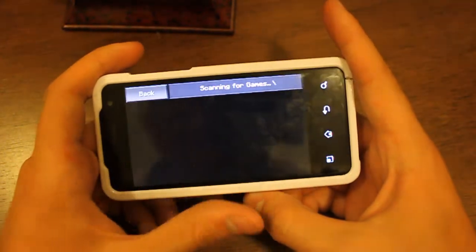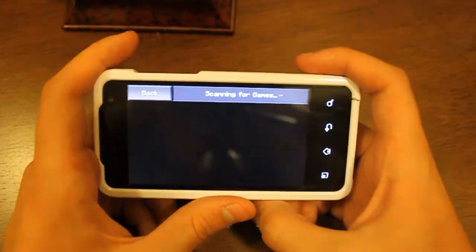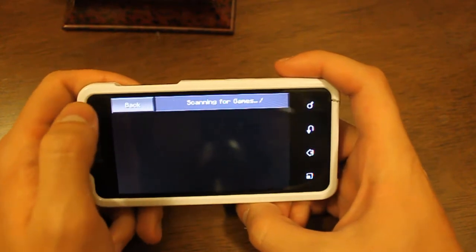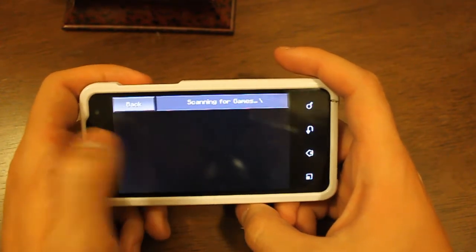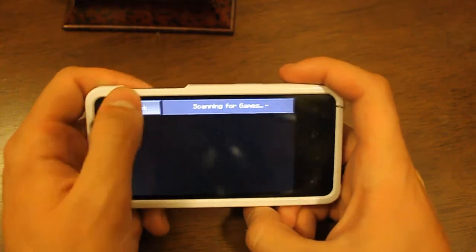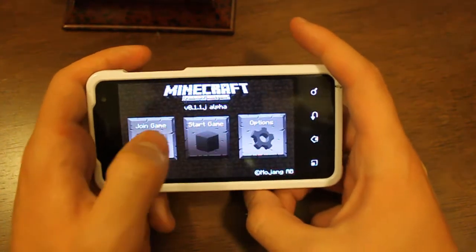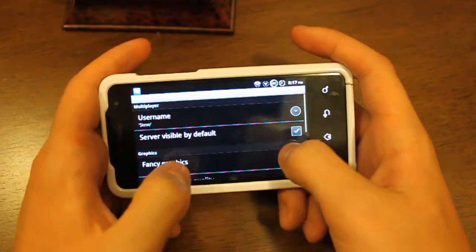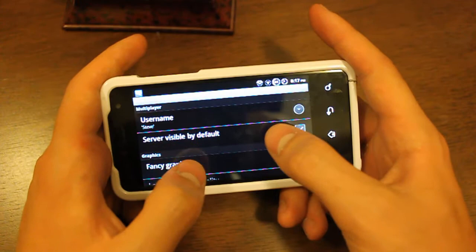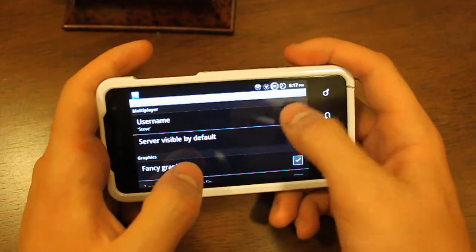You can join a game through Wi-Fi. It usually takes a pretty long time to find a game, and once you do find a game it's kind of hard to join, so I'm not going to do that. You can start a game, but first let's go to Options. You can have your server visible by default, and you can set your username.